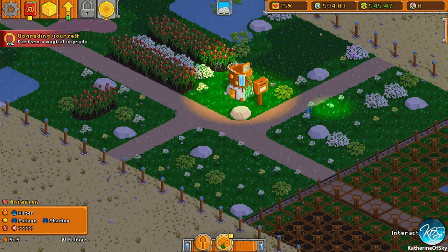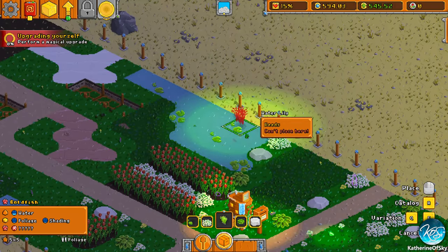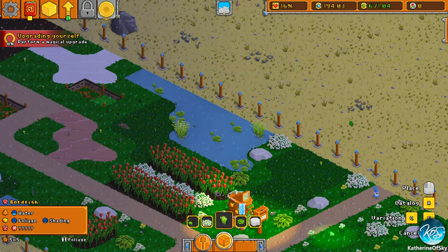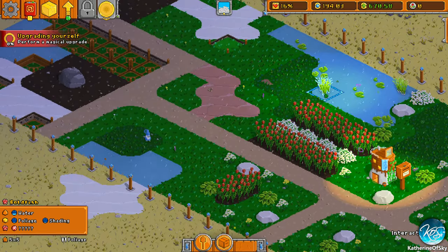Let's check what we need for those reeds. They don't like deep water, so we can plant them in regular standing water like here, which is kind of nice. And they are expensive, so we don't have money anymore. We have absolutely no money.